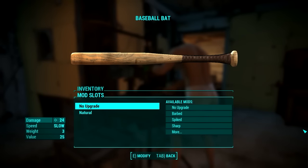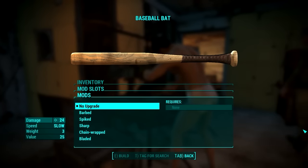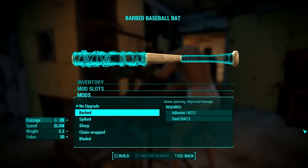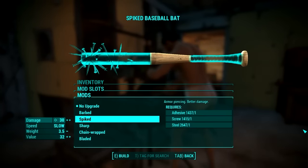We'll start with the Baseball Bat. The bat's quite slow and you can add two different types of mods to it: an upgrade and a color, or more specifically a type. Keep in mind that every upgrade makes the bat increasingly heavier. One of those upgrades can be Barbed, which adds armor piercing damage. The Spiked is similar to Barbed, it just adds a bit more damage.